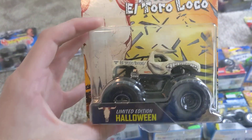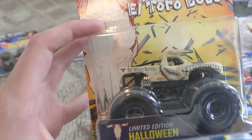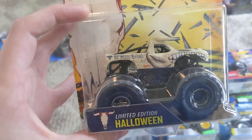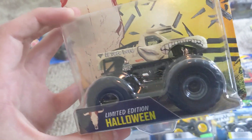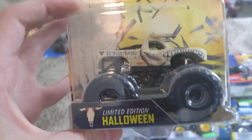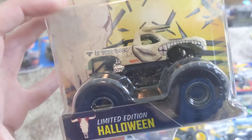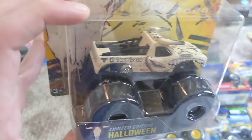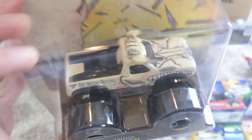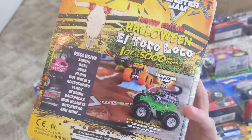We got a bunch of Halloween trucks from Mattel, and we did just get the Pirate's Curse one from Spin Master, so I'm looking forward to seeing what else Halloween-themed trucks will be coming out — because Halloween is about two months away now since it's August 2nd. So here is the Halloween El Toro Loco. A lot of people called it the Bulldozer Fusion because it's got the tannish, yellowish color of Bulldozer to it. They colored the horns in — it's a skeleton, it looks insane. One of 5,000, of course — the Halloween El Toro Loco.